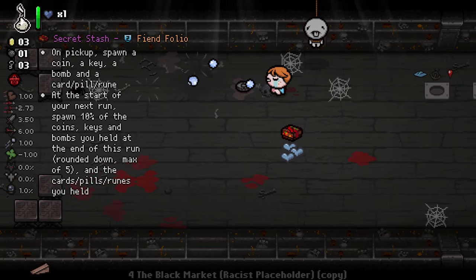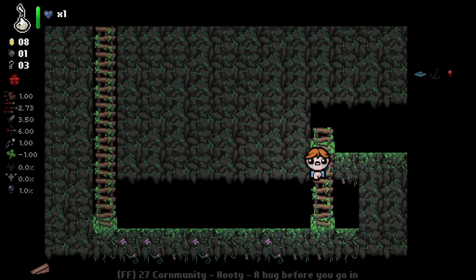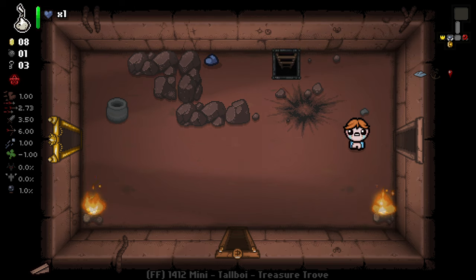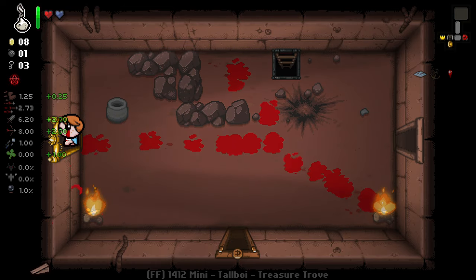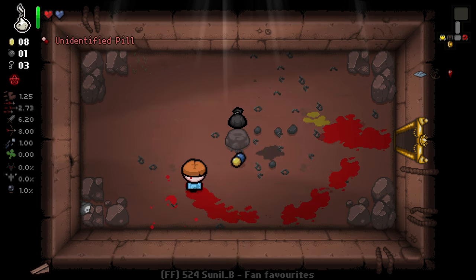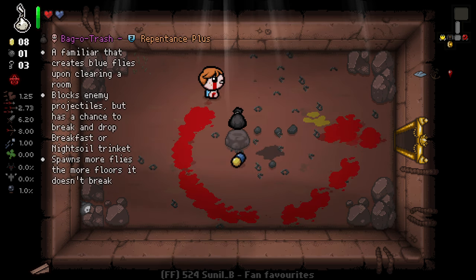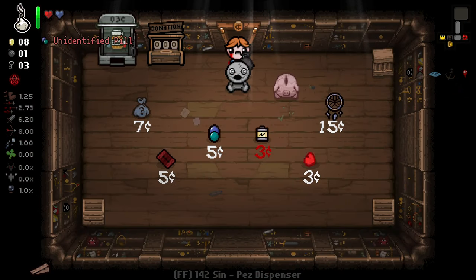I need to remember I've got I'm Excited on — that's going to make things more difficult. I think we kill ourselves to get a red heart back and then take the soul heart on the floor — that's the best way to go about this. We die, get a red heart back, and now we've got some good items. This anchor is kind of an interesting idea for restricting their movement. We get a familiar — blue flies. Soul heart in here as well.